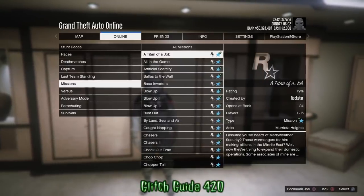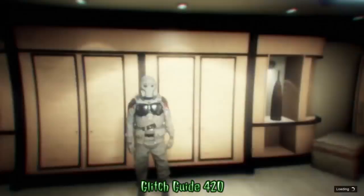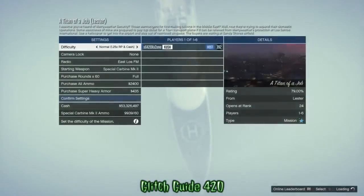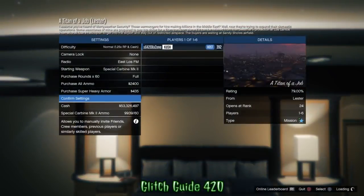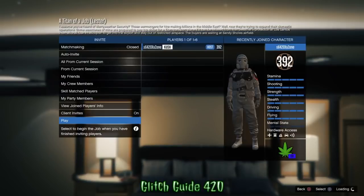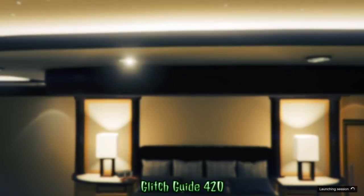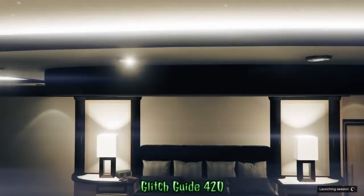From here, all you gotta do is start up any Rockstar-created mission. I'm just going to use Titan of a Job because it's the first one. I was on my yacht, so I'm not going to spawn in my apartment or CEO office, but if you start it up from inside one of those buildings you'll spawn there and it'll make the glitch a whole lot easier. I spawned at the default spawn location.